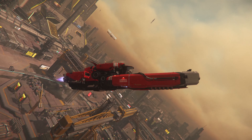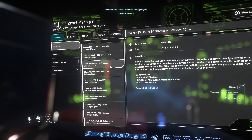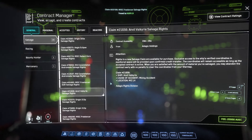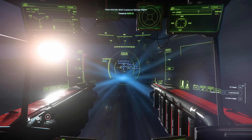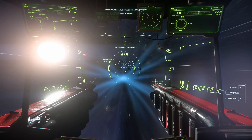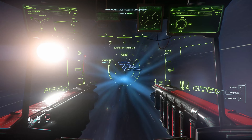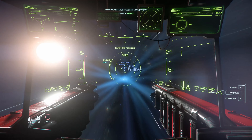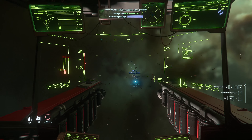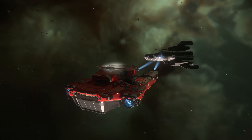Picture this: you're in your Vulture and you check your missions. You find a mission that involves salvaging the wreck of a Freelancer DUR for an entry fee of 20k. You start flying towards the target, which is not very close by — usually around 10 million kilometers away, sometimes even 20 — so it takes you anywhere from 5 to 10 minutes depending on your loadout.